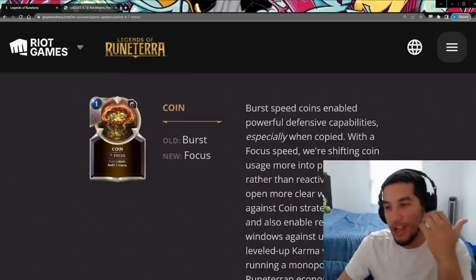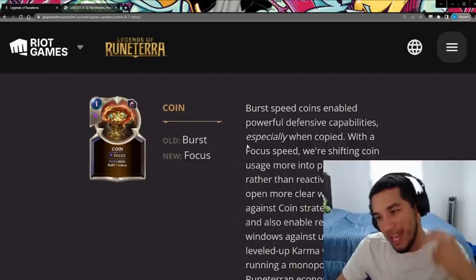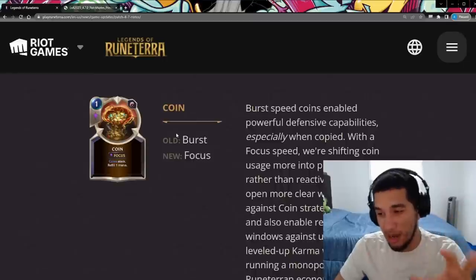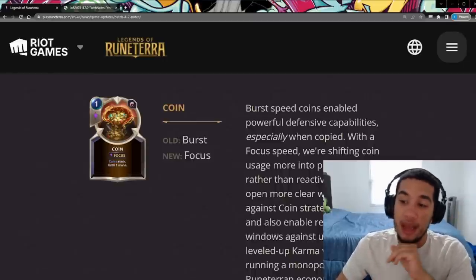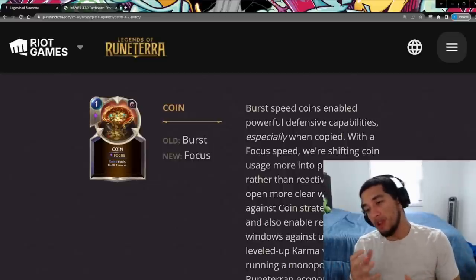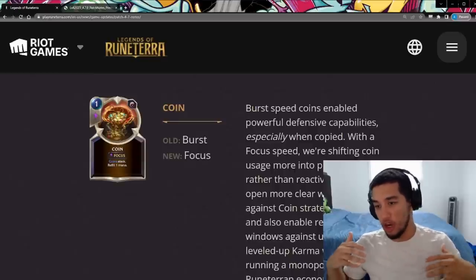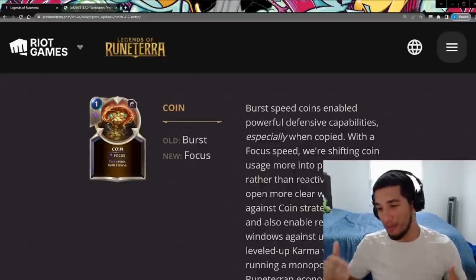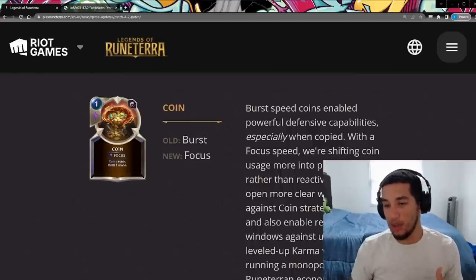We all know how frustrating it could be to have Karma just burst beat coins, get a bunch of mana, and be able to answer. The coins now going to focus speed doesn't change the Karma interaction — they can still play the coins at focus speed — but what it does mean is that they cannot play it at burst speed. So one situation you'd see a lot is you develop a unit, the opponent has Karma, you open attack, and then they could respond with something and then do the burst.